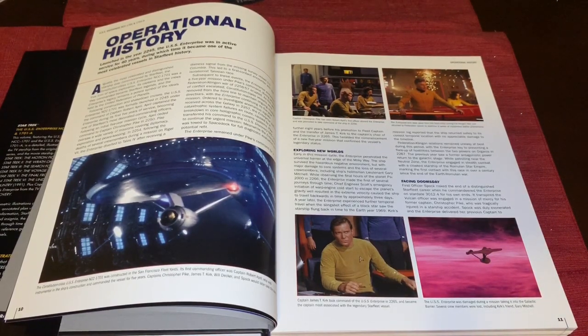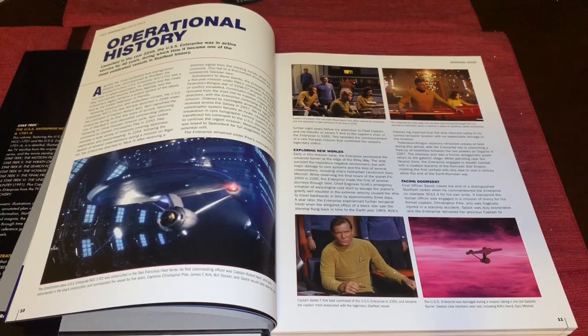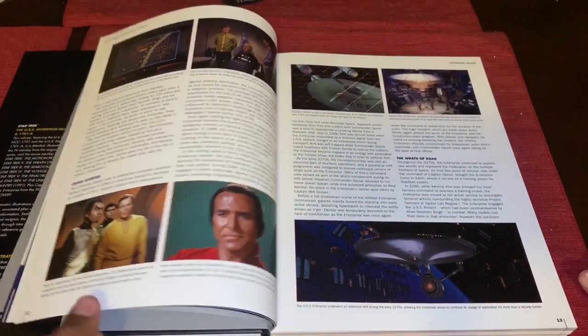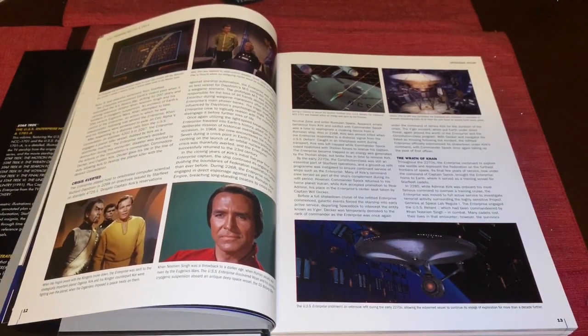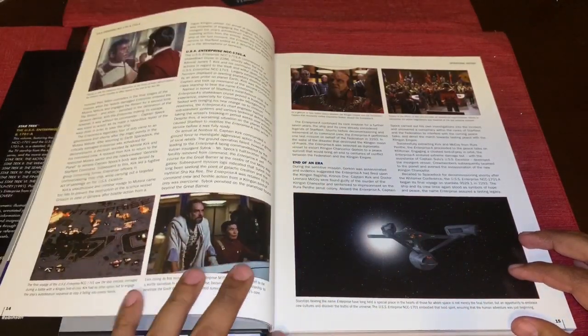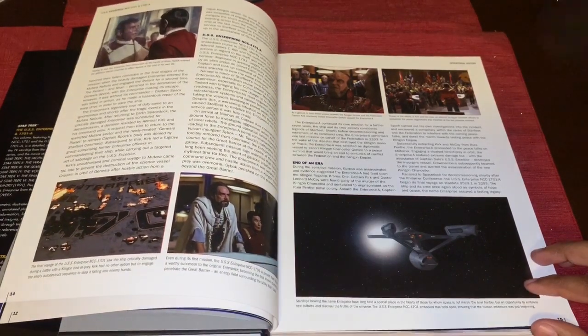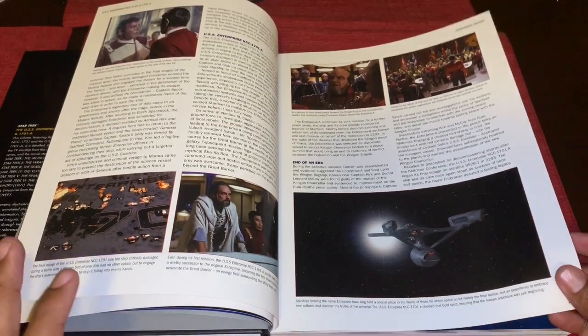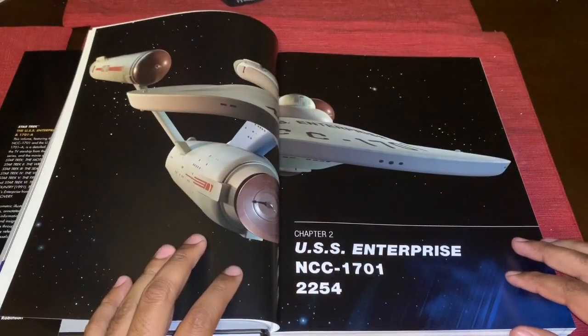It'll be interesting to read this because it's now in print as an official Star Trek publication, so it's considered canon. I'm looking forward to sitting down with this book on a rainy day — which according to the forecast we'll have soon here in California. We get more imagery from the original series, then the Motion Picture, Wrath of Khan, Star Trek 3, 4, 5, then the Enterprise-A, and the end of the era — a general overview of Kirk's Enterprise.